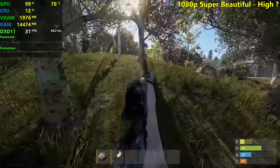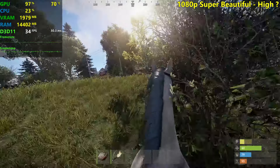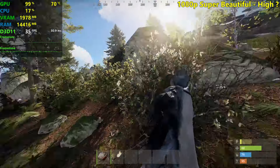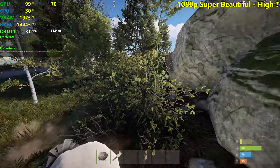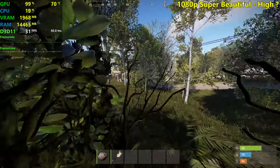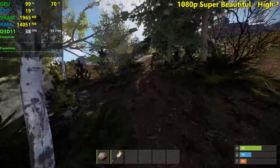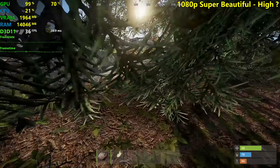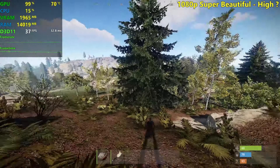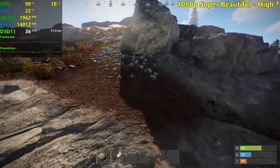We are in a forest right now and we're very, very close to the 30 FPS mark. If we drop from 30, I will say this is not playable anymore. I mean, you can get used to it, but if you have the option to play at the medium settings we were seeing before at 50 to 60 FPS, I will definitely play like that instead — because that also looked pretty good.